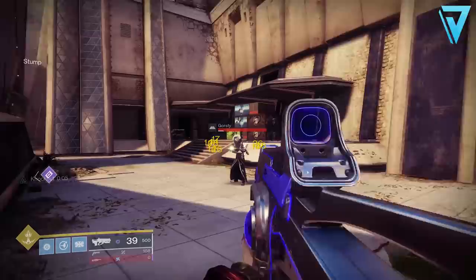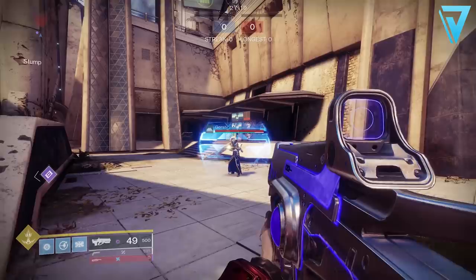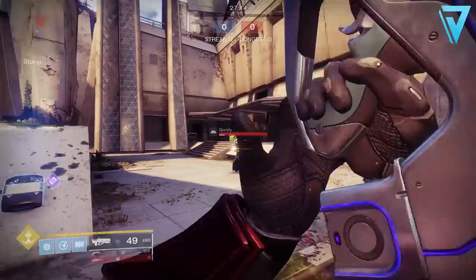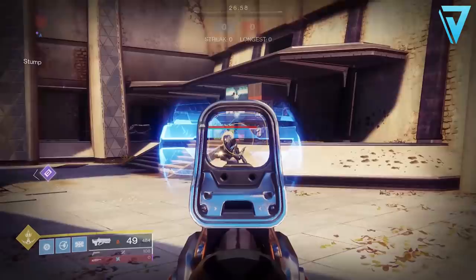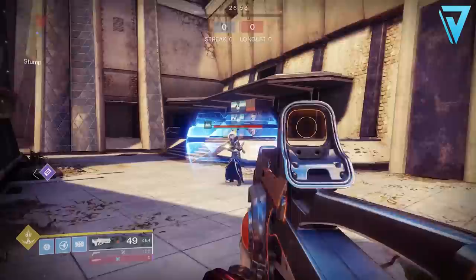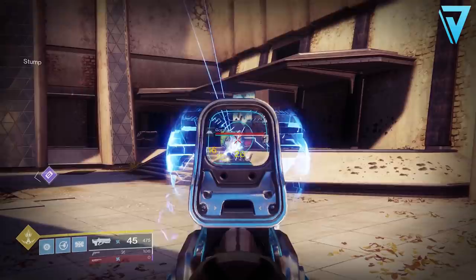The arc shield has fantastic resistance against most kinetic weapons, but things get interesting when you apply elemental damage. Using the Hard Light — starting with void, which normally delivers 16 to the body and 26 to the head — against the arc shield it only delivers 14, which is just a 14% reduction. Solar on the Hard Light also delivers 14 in damage, again a minus 14 in output. But things get really interesting on arc: normally you'd deal 16, and you still hit 16 against the arc shield, but you can't hit 26 for a crit.